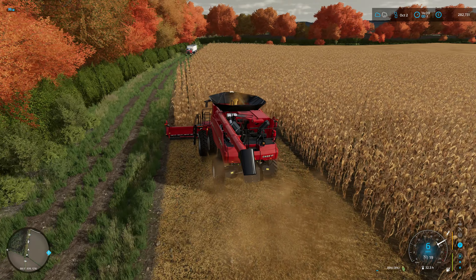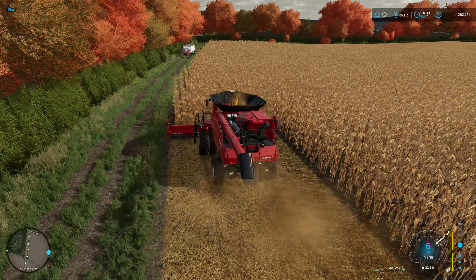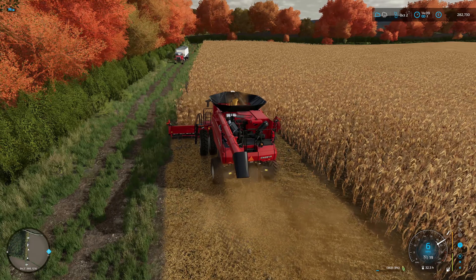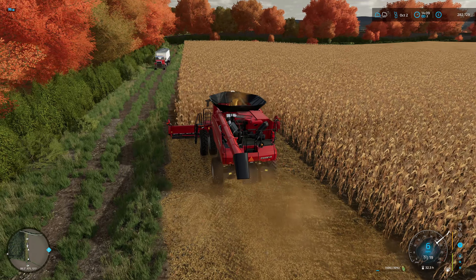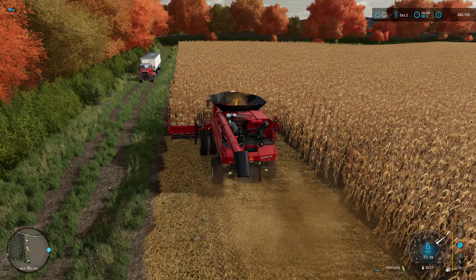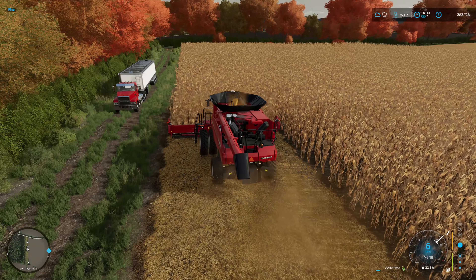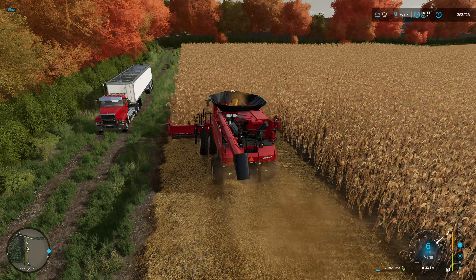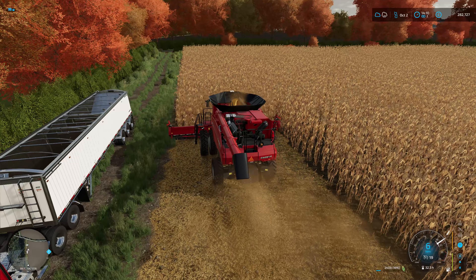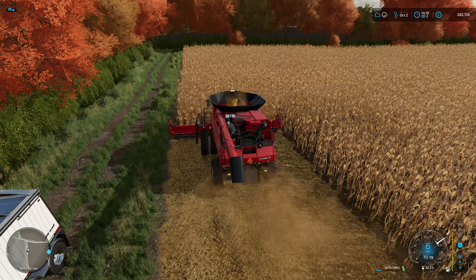Hello and welcome back to Carmsden Farm. We pick up where we left off on the last episode - we were just about to start the corn harvesting contract in Field 17. Everything else is back at the yard with the exception of the Fast Track and the mulchers. They are working their way around Field 20 and 22, a soybean field, on courseplay.